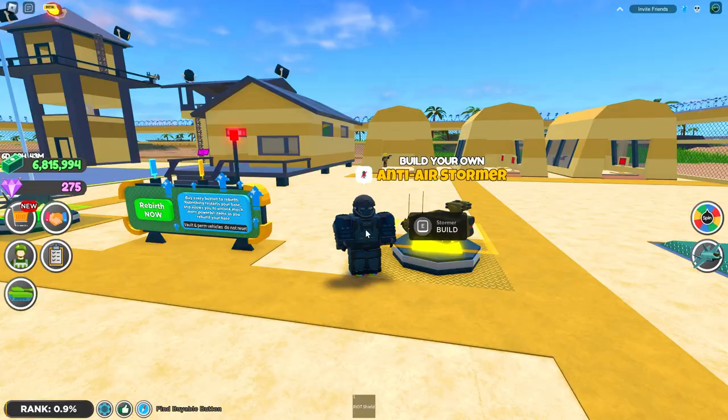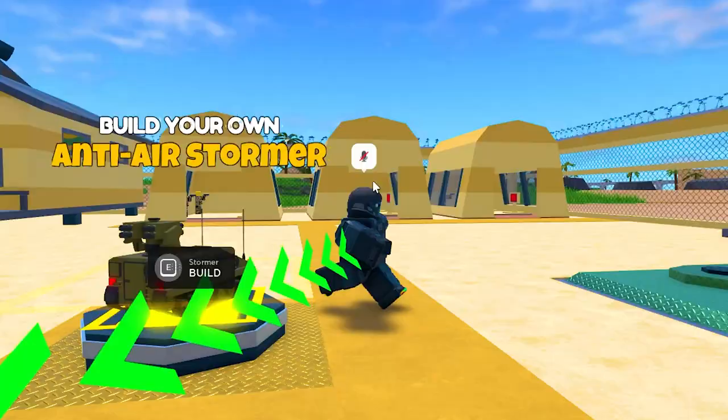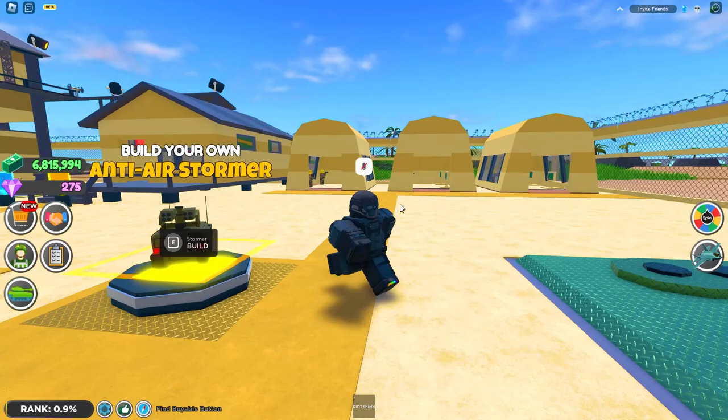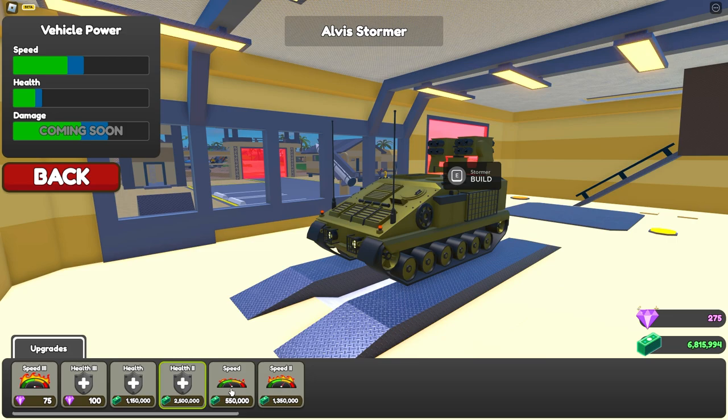What's going on, you guys! Today we're going to be maxing out the Alvis Stormer. Basically, the Alvis Stormer is the anti-aircraft missile system that shoots down a bunch of different kinds of aircraft. Today I'm going to be testing how strong the missiles are and how good of a vehicle it is on land. If you guys enjoy this video, make sure you leave a like and subscribe.